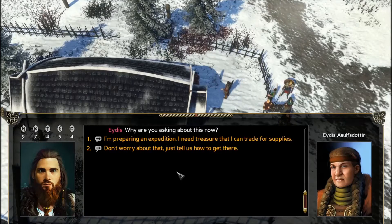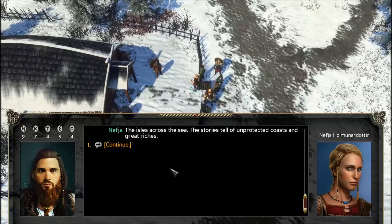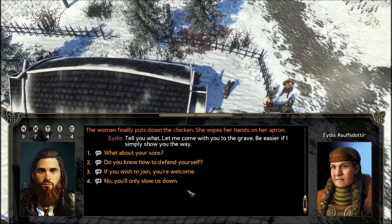She says the tomb was protected by dwarves or elves or other underground creatures, and that horrible vengeance would befall any who dared to breach its sanctity. She confirms she's seen it herself — she traveled through there with Alvald when they had just been married, and spent a night at a small hamlet at the base of the hill where she heard of the treasure and the creatures that protect it. We explain we're preparing an expedition and need treasure to trade for supplies. She asks where the journey goes — we say the isles across the sea. She puts down the chicken and offers to come with us to show us the way.